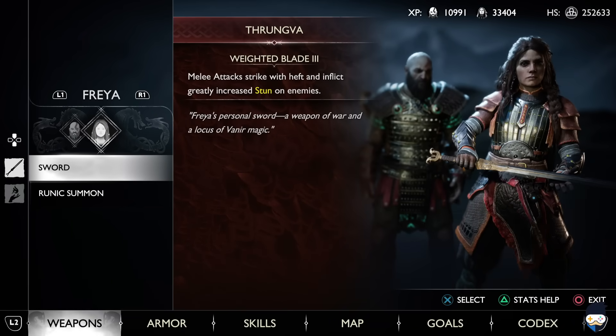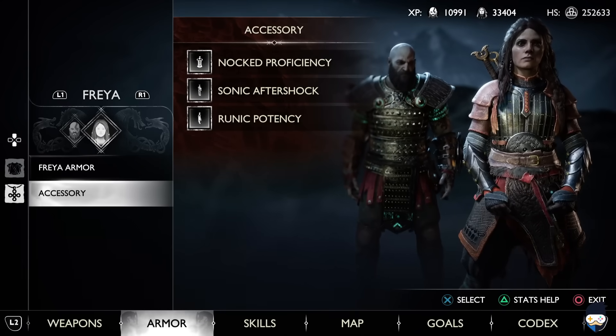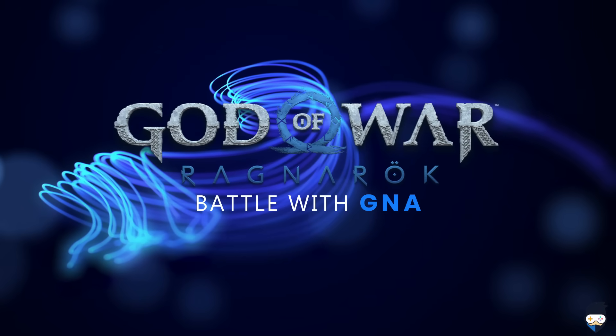For Freya I'm using the Thrungva and Steel Harmony for increased stun damage. Here are the accessories I'm going with. With all this out of the way, let's finally start with the battle.